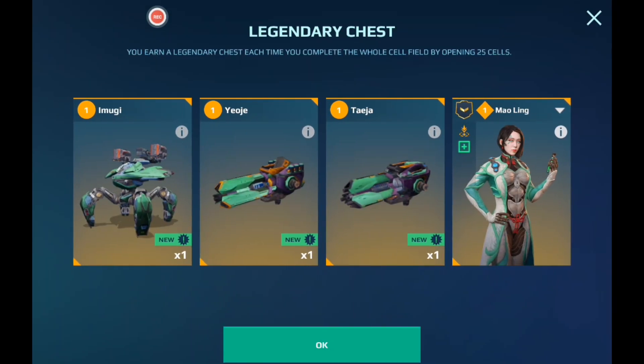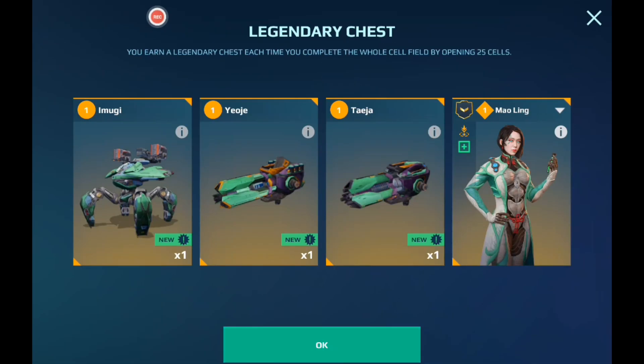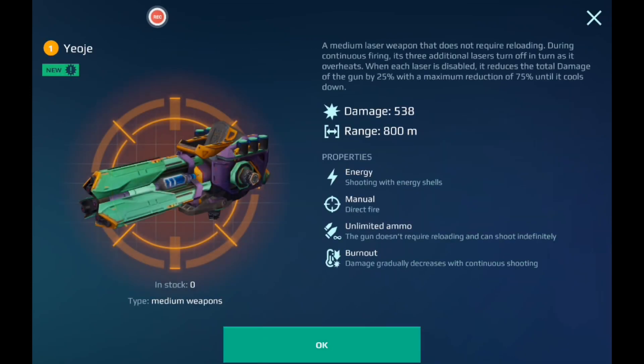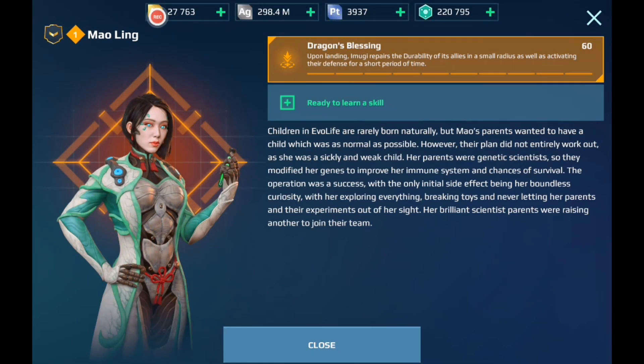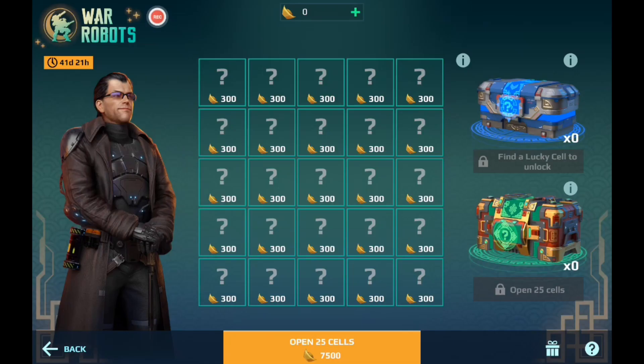Let's go ahead and move on with the legendary chest — the big boy chest. Here you get the new Imuji robot, the little teleporting robot. Here you get the Yeoji, Tasia, and the Maoling. Upon landing, Imuji repairs the durability of its allies in a small radius as well as activating their defense for a short period of time. So basically after landing it repairs allies in the area, and the Imuji and your allies get defense — I'm guessing that's 60 defense. That's a pretty good pilot for the Imuji.